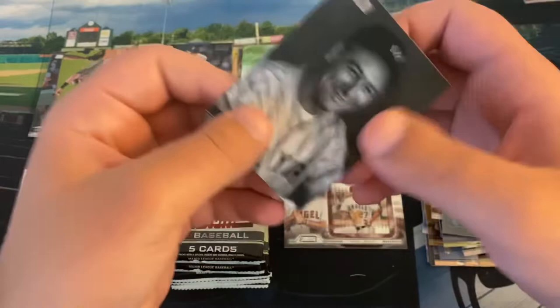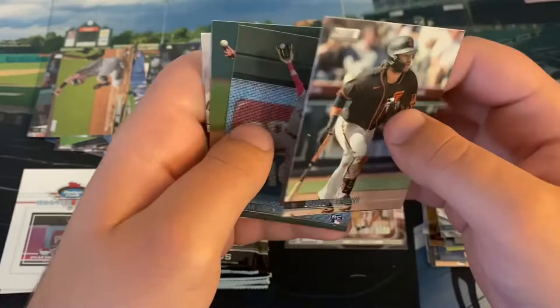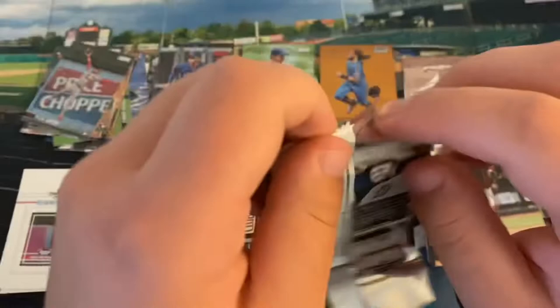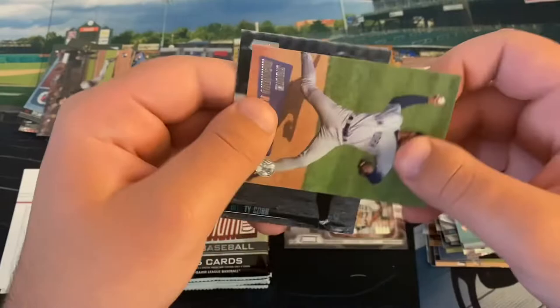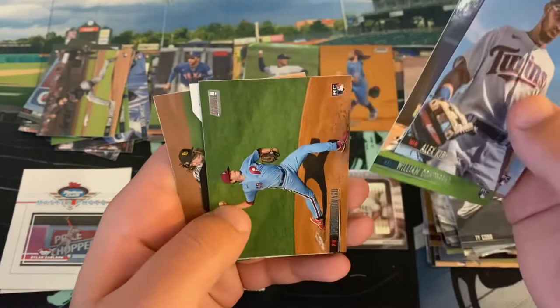There's our second sepia — that's Michael Conforto. And there's Lou Gehrig, the Iron Horse. So we got a chrome and we got an InstaVision — we beat the odds there. Not expecting anything major, maybe we got lucky though. Brandon Crawford, Dylan Carlson rookie card, followed by James Kaprielian rookie card. Anderson Tejeda is our red — that's our first red rookie card actually. Sepia, sepia, Jack Flaherty, Barry Larkin, Ryan Castellani rookie card — he got DFA but he's still in AAA with the Rockies. There's Mariano Rivera, and Ty Cobb. Of course, we're doubling down on a lot of the inserts — not doubling down on a Mike Trout InstaVision though.